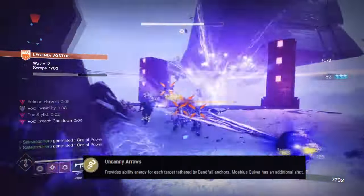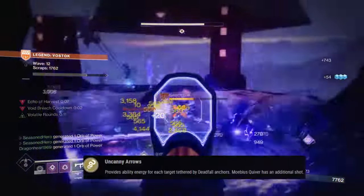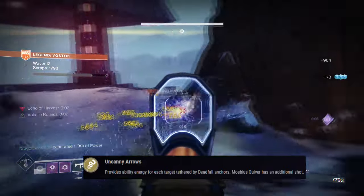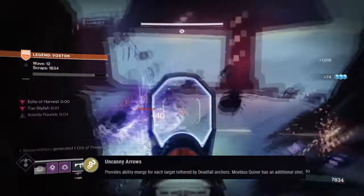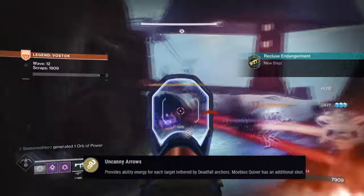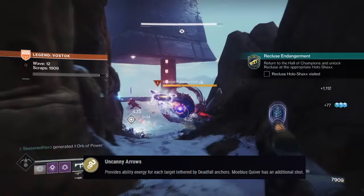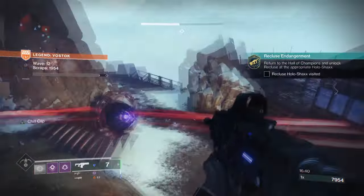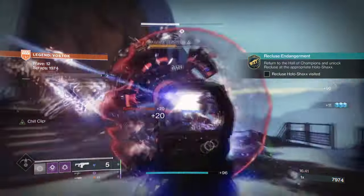The exotic trait called Uncanny Arrows provides ability energy for each target killed by Deadfall, which basically means while Deadfall is active, you will not only get back ability energy per kill made, but also get 50% super energy on top of that as well. With the amount of enemies spawning, you will get the other 50% back from kills made and overall will have a super up and ready within seconds.